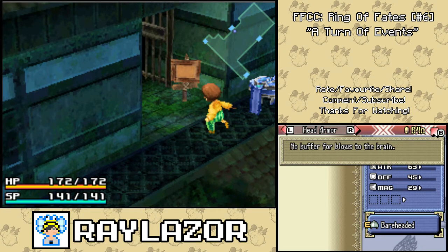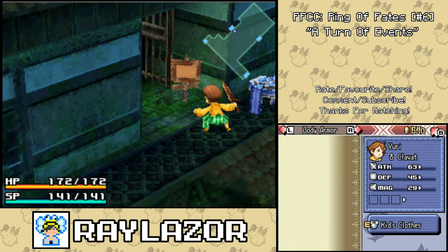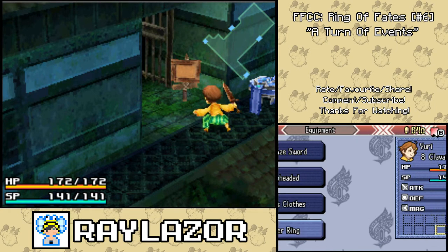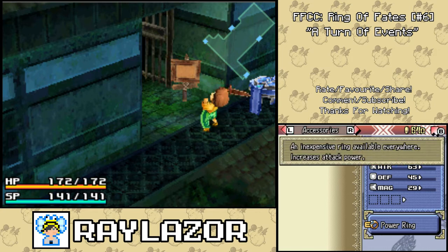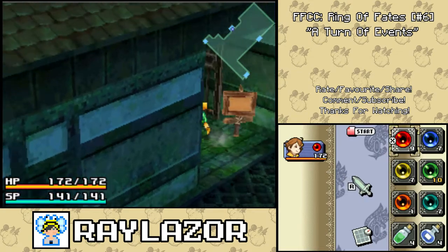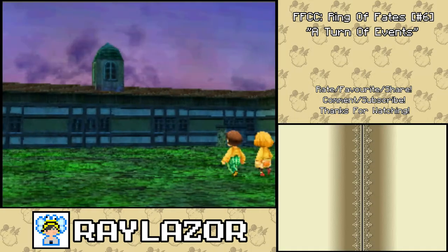Bareheaded — no buffer for blows to the brain. I like that. There's an item for that. Kids' clothes — run-of-the-mill children's clothing, it has shoddy patchwork in places. And the power ring — an expensive ring available everywhere, increases attack power. So that sounds like something you'd want to use.